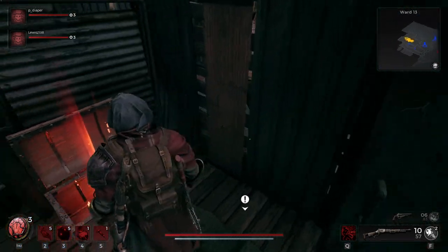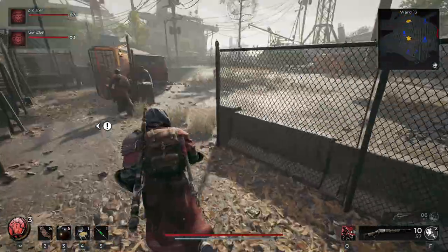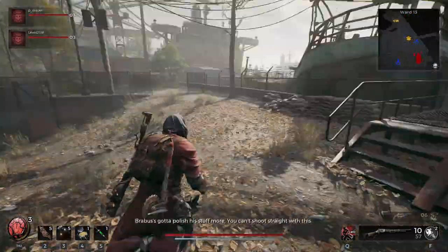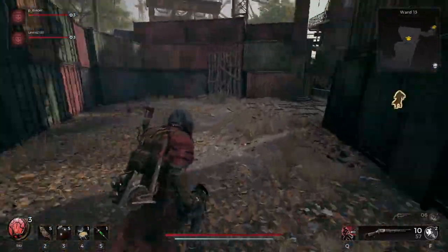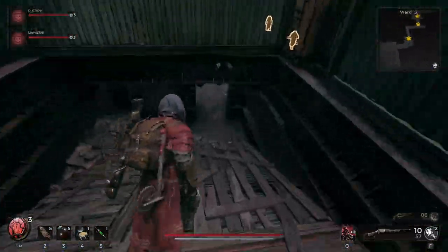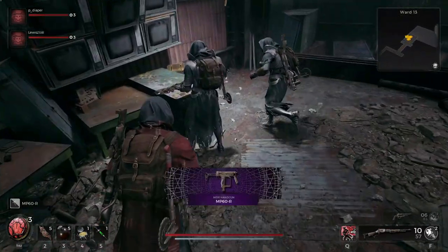When you are in Ward 13, if you go and crack the safe code up in Ward's office, you are going to be given a key. Then if you make your way over to the far end of the docks, you can open up this door and inside you will find the MP60R SMG, which is a really good starting weapon.